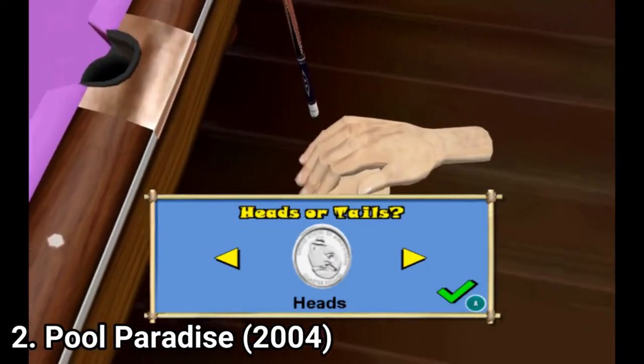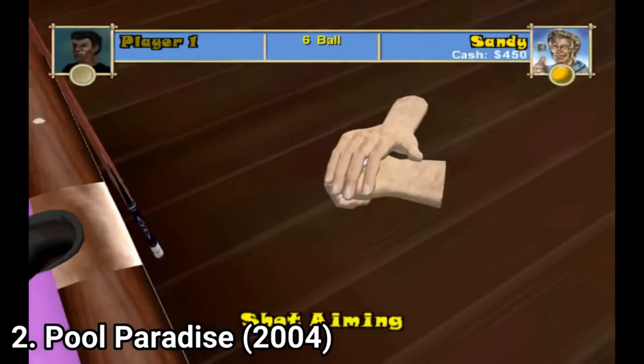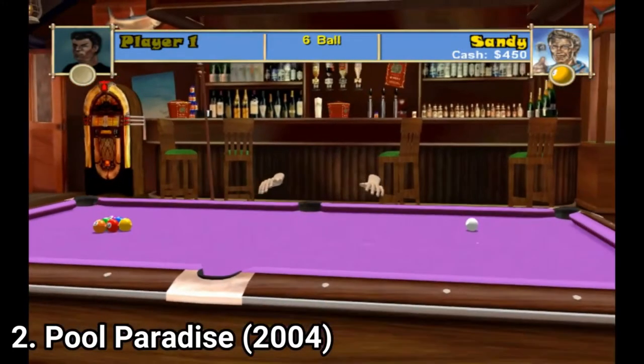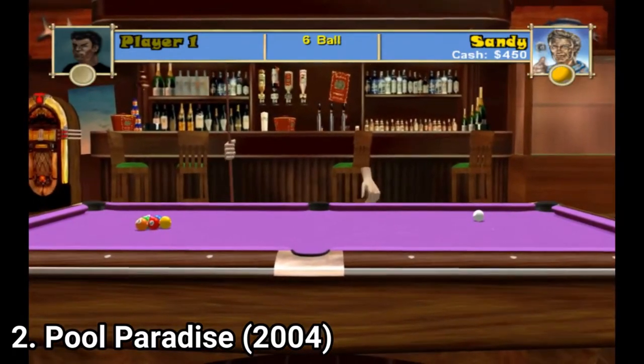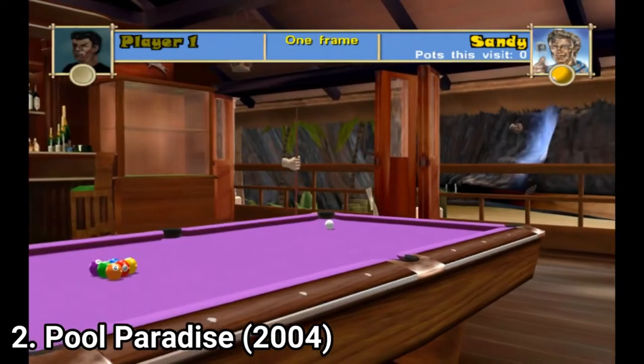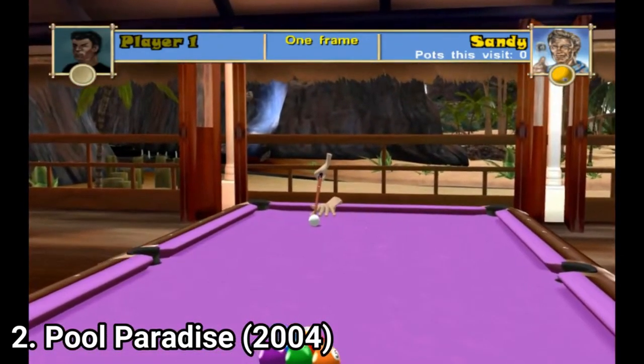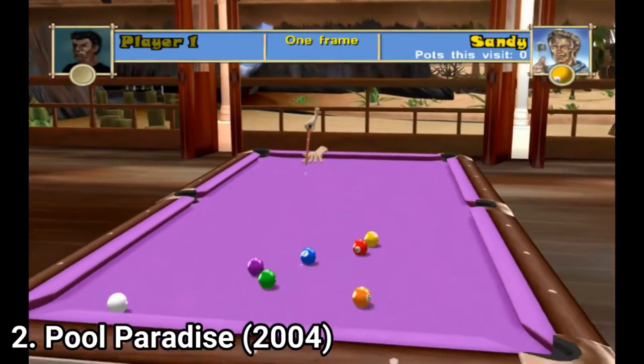Pool Paradise is amazing. The cover of the game says that you get 30 opponents, and there are also 11 different main rule types, including 6, 8, 9, 10-ball, 41, rotation, killer and more. Like in the previous game, you also get championship, tricks, shots and 11 different tables.